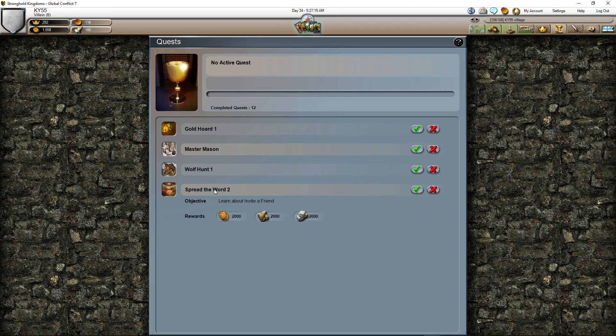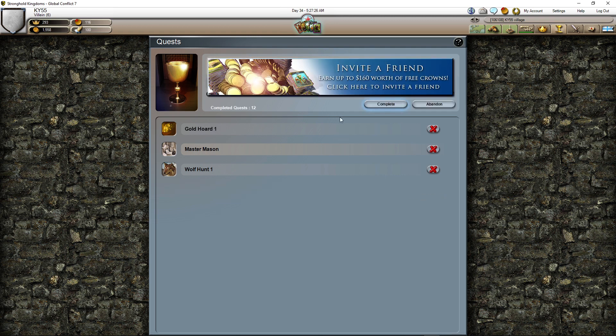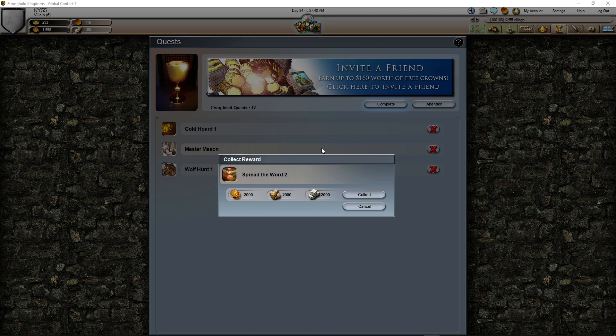Let's go check the 'spread the word' quest. I sent an email to friends — it's completed, so I already invited two friends. Once you invite a friend, it'll tell you how many more you need to invite. I think another one. Now we have a problem: the reward is 2,000 but I don't think we have room for 2,000.